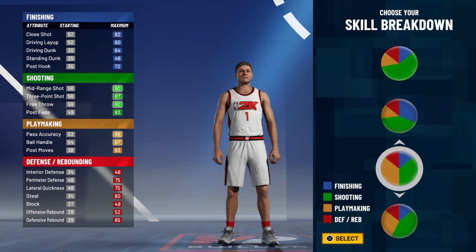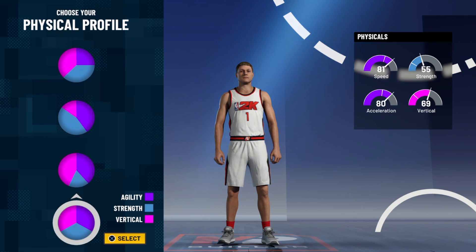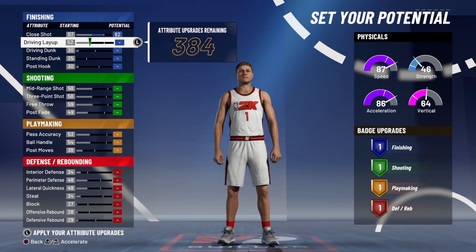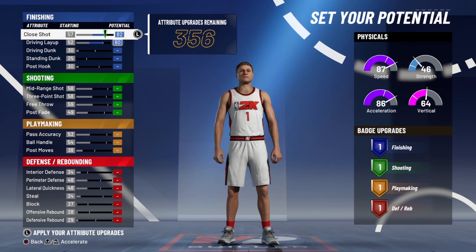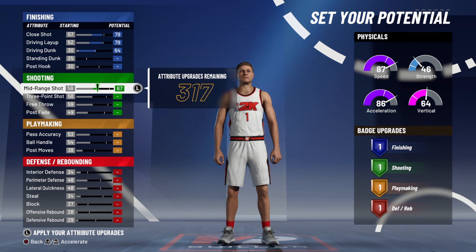I did everything — you can pause from the beginning and look at it if you want to. I'm going to make this as close to LaMelo Ball as I possibly can, just like I did with my Shaq build. I'm going to use the playmaking and shooting pie chart only. I'm not worried about my driving dunk at all, because when I do my physical attributes you'll see why. I'm not worried about my defense either because I'll be a pretty good height, so I'll be able to play defense either way.